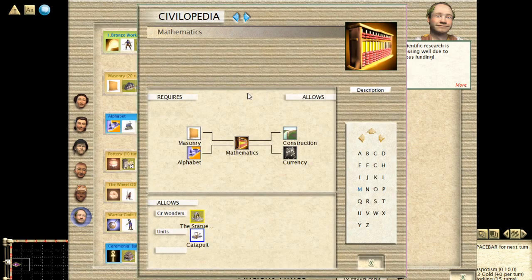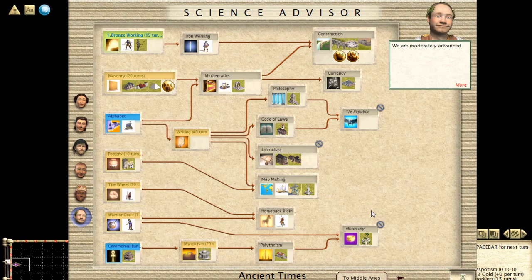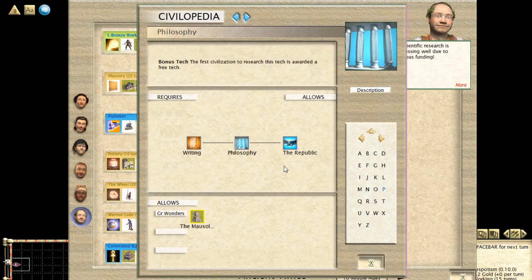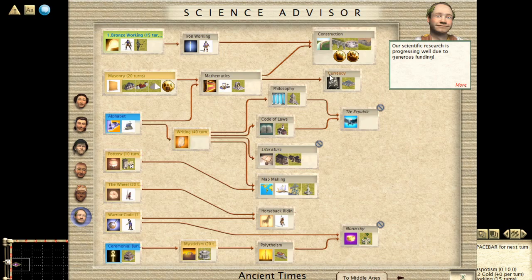I definitely recommend right-clicking on these techs and going to the Civilopedia to see what they do. If you're just starting and wondering what a good first tech is: you could go for Philosophy, which gives a free bonus tech to the first civ to research it. You could also go for Iron Working — it shows you where the iron is on the map, good if you're planning on fighting. If you want to do more trading, Currency and Mathematics are good techs because the AI usually doesn't research those early on, so you can trade them to the AI and get other techs in exchange.